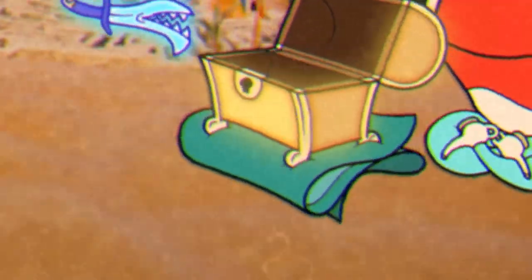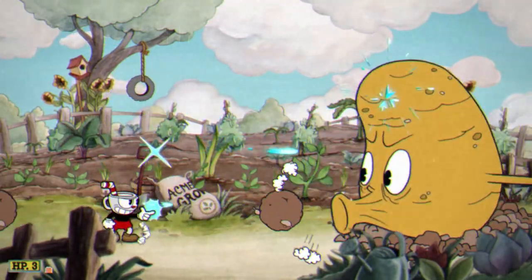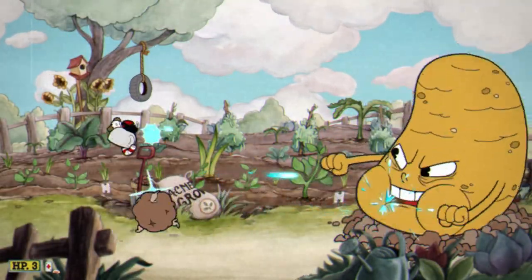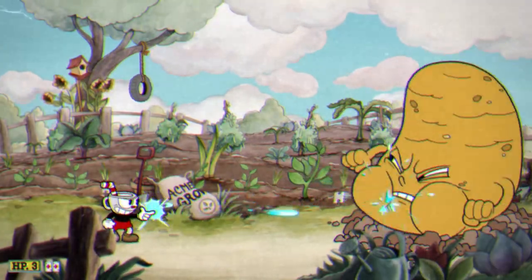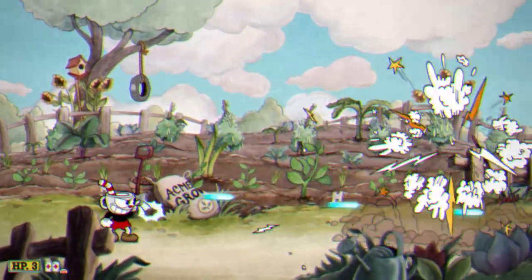There's also color bleeding, which is an option you can actually adjust in the settings. Here's what it looks like on the default setting — not too noticeable. Here's what it looks like turned all the way down, and here it is all the way up. It definitely hurts my eyes a bit on max. Leaving it at default was fine for me.